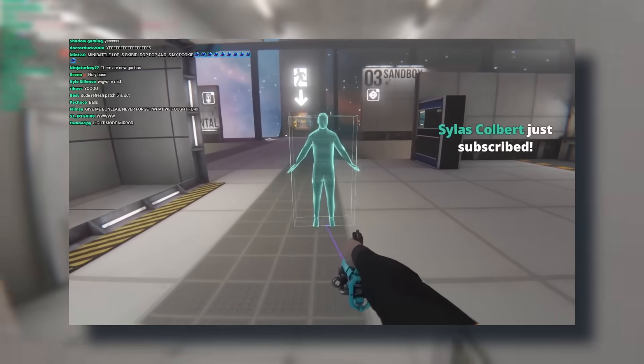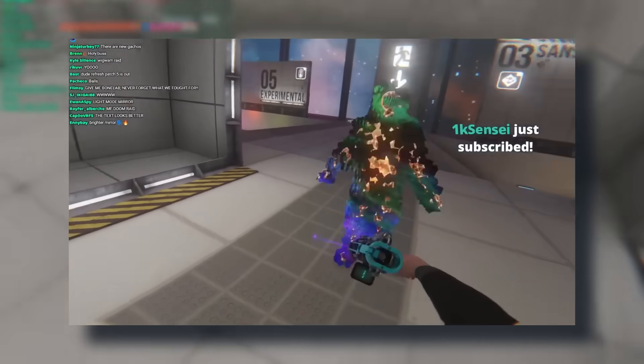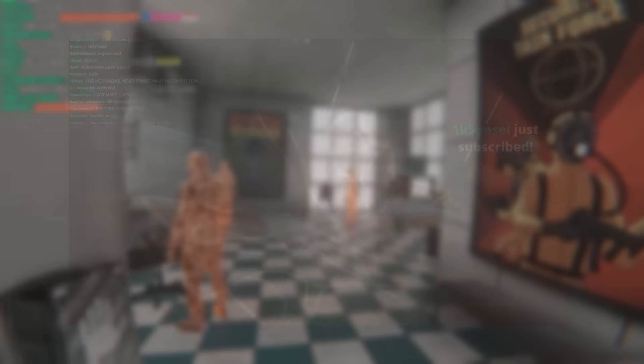One last note about the IK: twisting the wrist is basically as good as it was in patch 3, which makes spawning nullbodies that face directly at you with the utility gun possible once again.